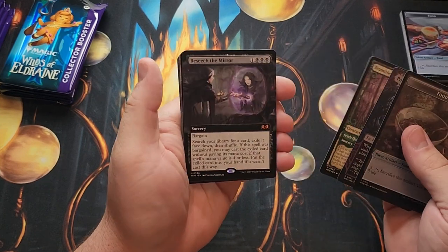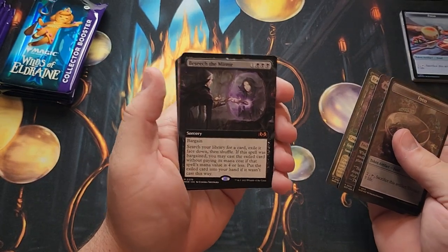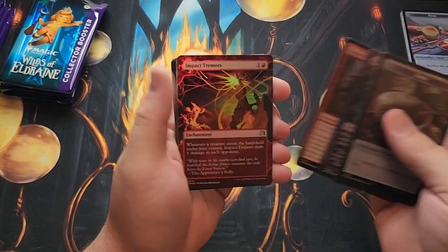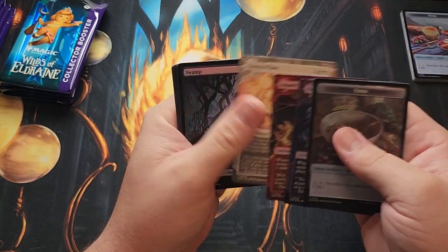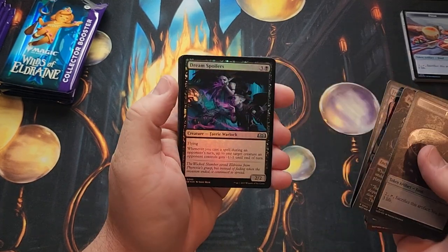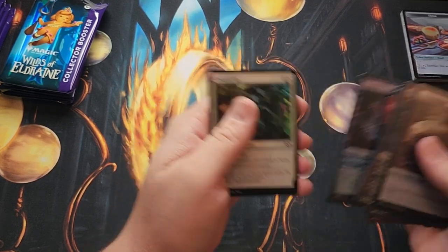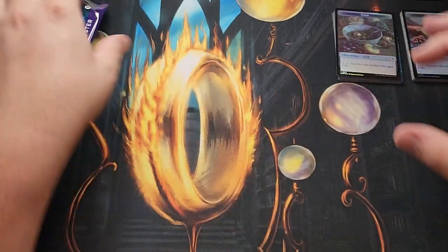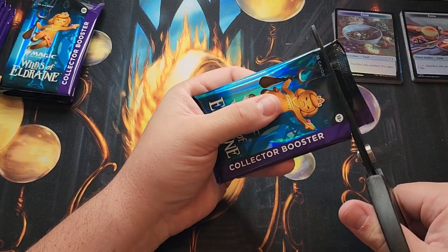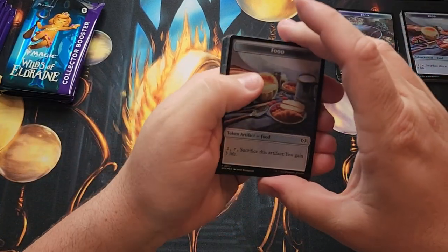Bramble Familiar. Beseech the Mirror — people are speculating on it. It's a tutor that you can kind of get something and immediately cast it if you bargain, so that's interesting. Raging Battlemouse. Impact Tremors for our Enchanting Tales Uncommons. Swamp. I do like that the land is guaranteed to be full art in collector boosters, because in draft boosters it's only like one in three that's actually a full art, so you get all the old school looking lands that I'm not a fan of.